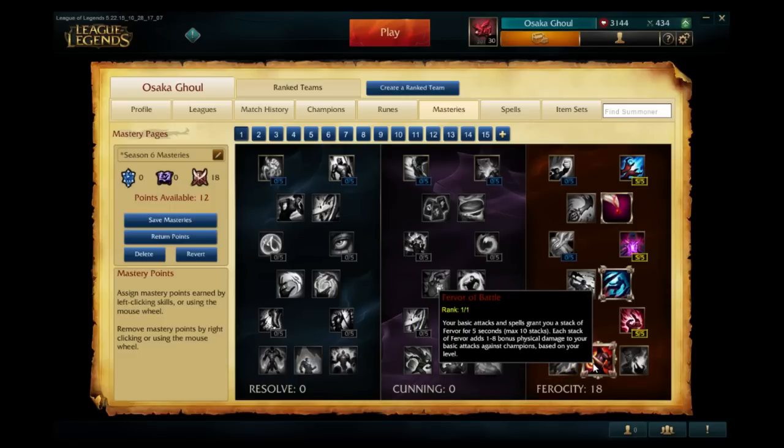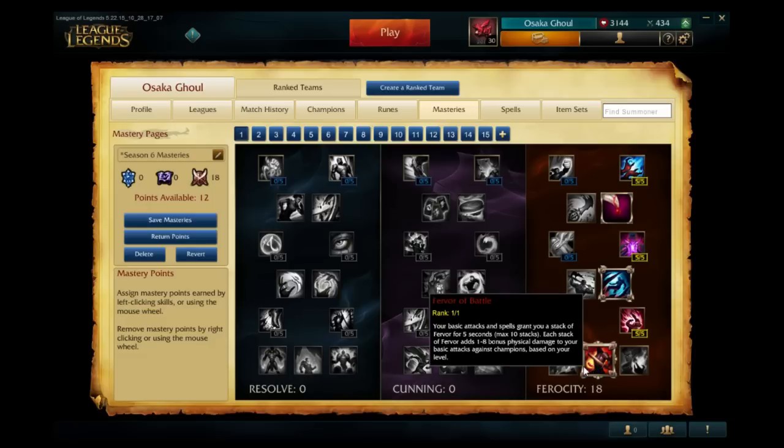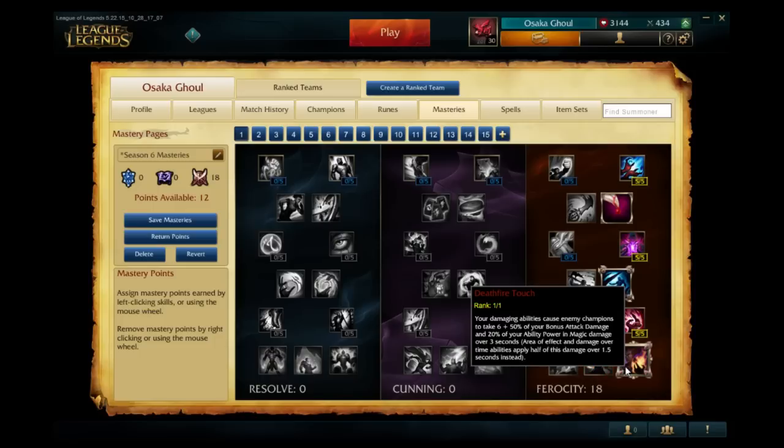Fervor of Battle: your basic attacks and spells build stacks of Fervor for five seconds, max ten stacks. Each stack gives eight bonus AD at level 18, so at max ten stacks you gain 80 bonus AD — a pretty insane mastery. The third keystone is Deathfire Touch: your damaging abilities cause enemy champions to take six plus 50% of your bonus AD or 20% of your ability power as magic damage over three seconds — essentially a DOT like an ignite, really good for AP casters.